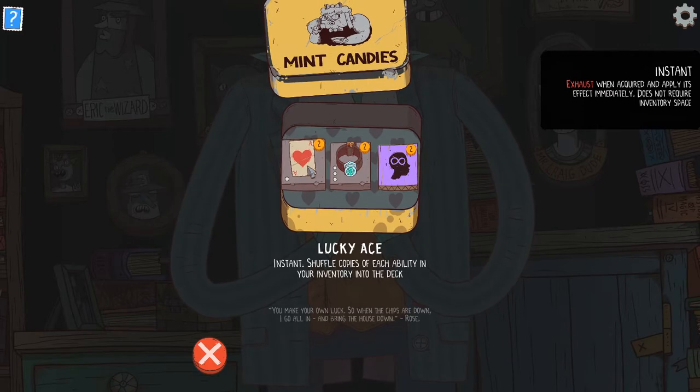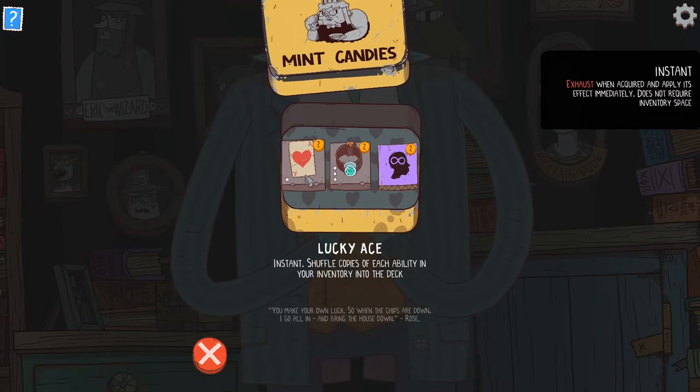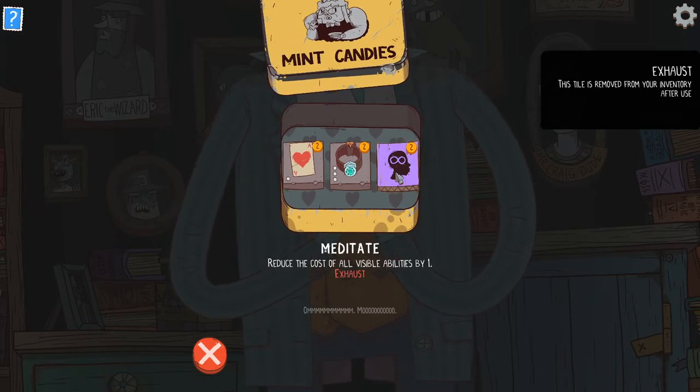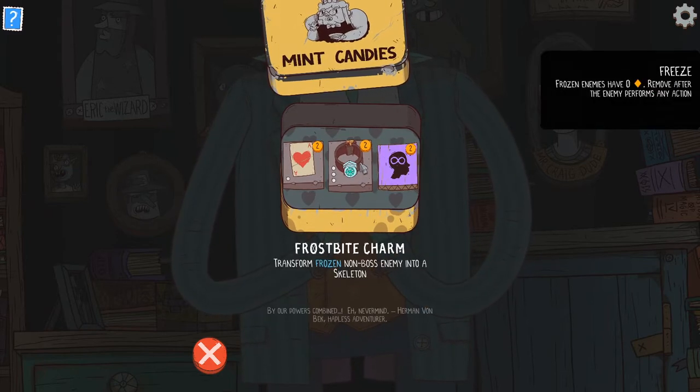Okay, so this is a weird one. You can get more abilities, and I just love the starting ability Ice Bolt, so just being able to get more Ice Bolt seems good. This thing I have a tough time with — it just seems very, very difficult to use because it's exhausted. And then this is a very particular one.